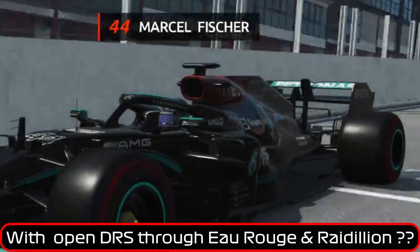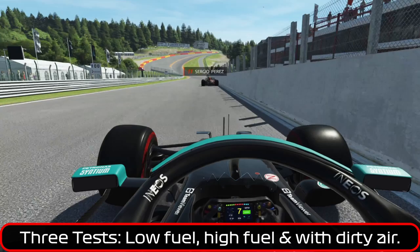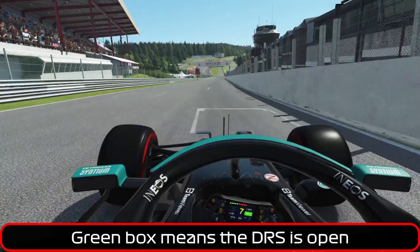Hello everyone, it's MasterFisher here, and today we will see if it's possible to drive through Eau Rouge and Raidillon with an open DRS. We try three scenarios: qualifying run, high fuel, and behind another car. Let's go. If the orange box at the steering wheel turns green, the DRS is open.